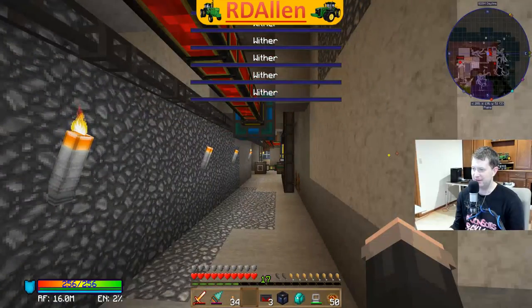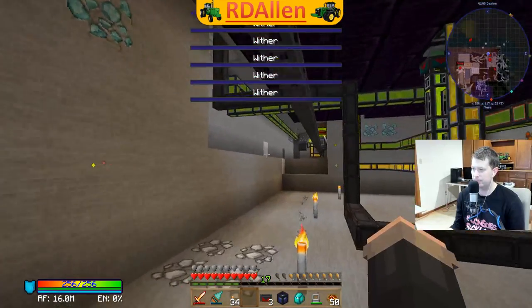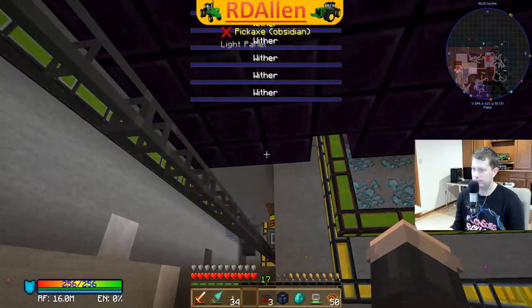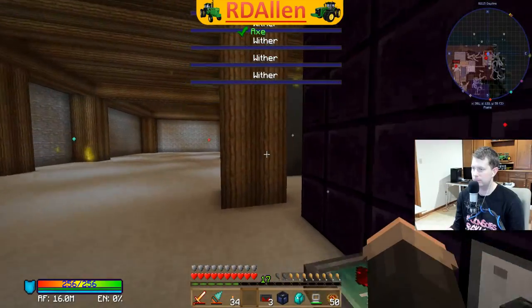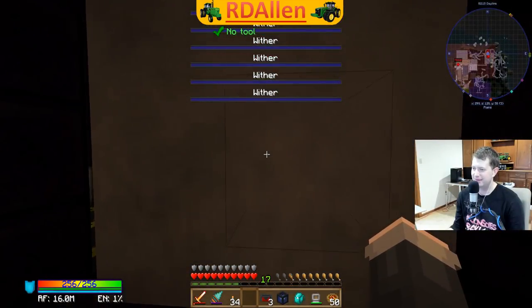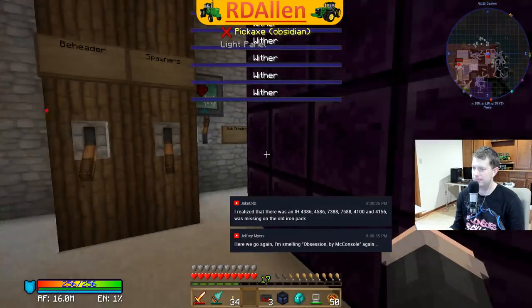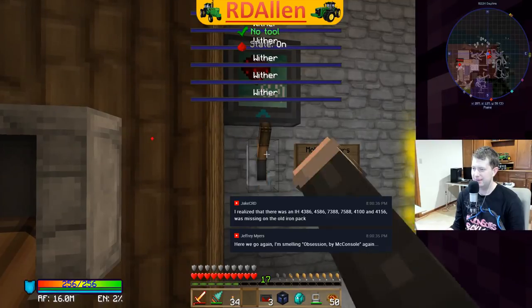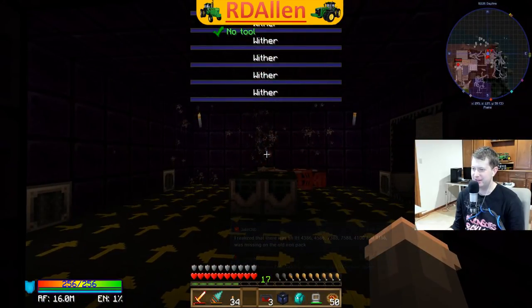Now let's figure out how we can get this hooked up over here. Every now and then we get a ghast in there that doesn't want to die - that's fine, we've got a lever for that.